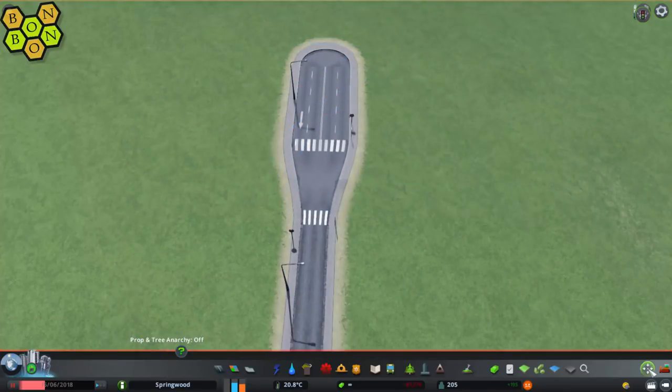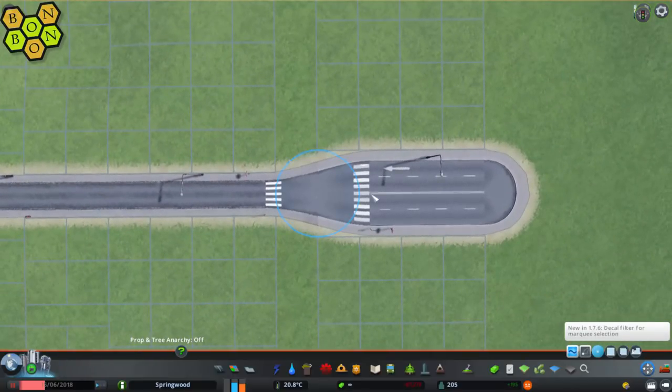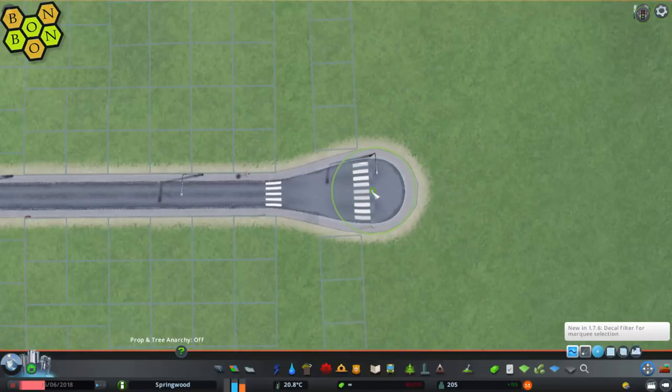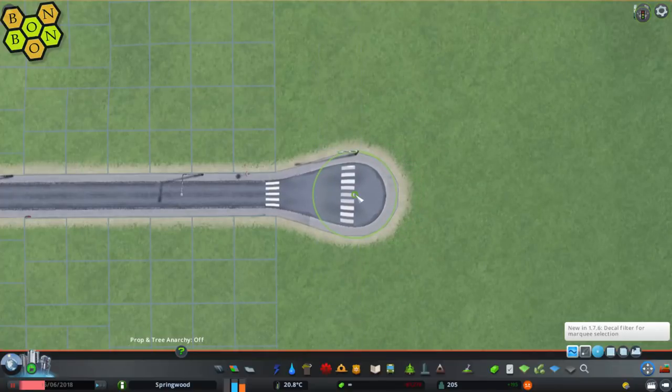Now, Move It Mod. Click on the Move It down the bottom right-hand corner. Then select the nodes right at the very end, click that, and just drag it back — drag it back until you get a bulbous end like this. See that? Quite simple.